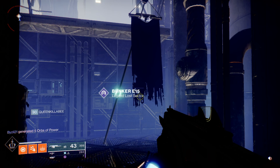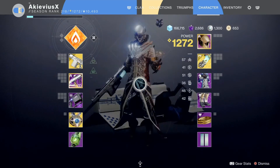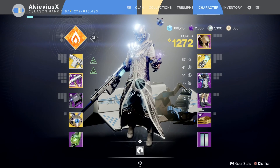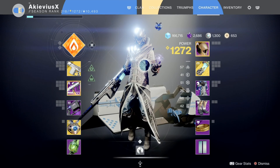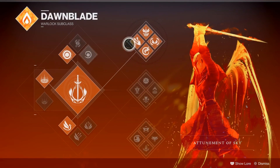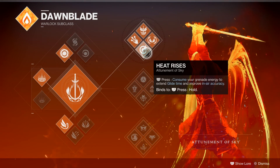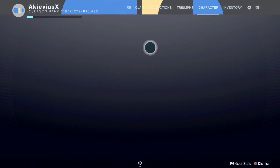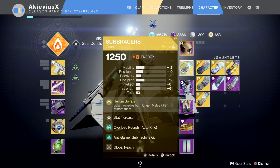Hey guys, what's going on? Seth Garbage here, welcome back to another how-to edition. I am currently on my warlock trying to get the legendary sector done. I'm rocking the top tree solar class with Celestial Fire, Winged Sun, Icarus Dash, and Heat Rise. I'm pairing it with the Sun Bracers — a great, underrated exotic.